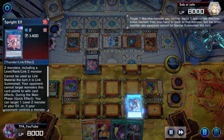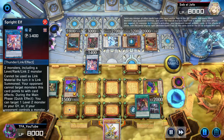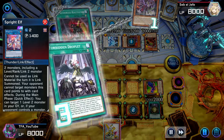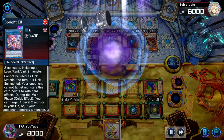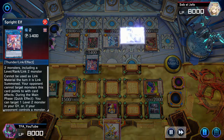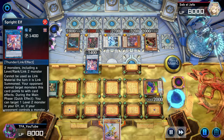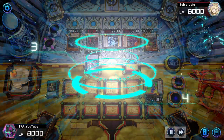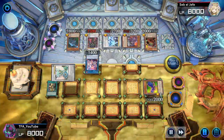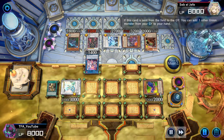Then he activates this dinosaur. We activate Unauthorized Reactivation and then Forbidden Droplet, setting two from the hand plus the Unauthorized to negate three cards on the board. We negate pretty much the three threats on the board. We get A-Assault Core with Unauthorized Reactivation, then go into Ancient Fairy Dragon — taking advantage of A-Assault Core's effect as well as B-Buster's effect. Now we have Ancient Fairy Dragon with the field spell on board, so we can already go for the Coliseum and get another negate.